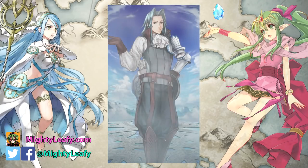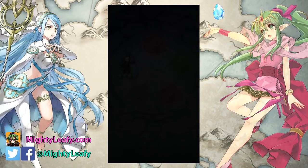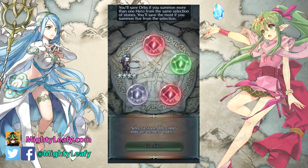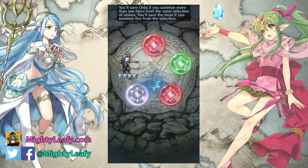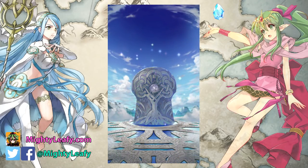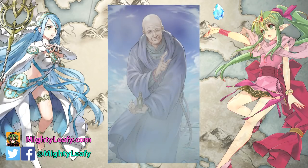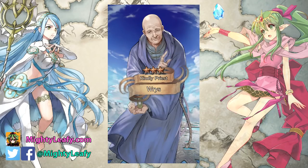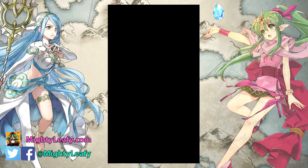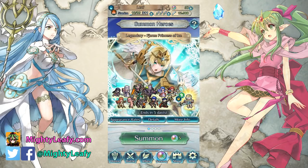I just want Bridal Cordelia. I'm having some wine right now, so if I get a good pool I'll be excited, but if I get something bad I'll be too tipsy to really care. Hopefully I drink enough wine to not care about the bad pulls.